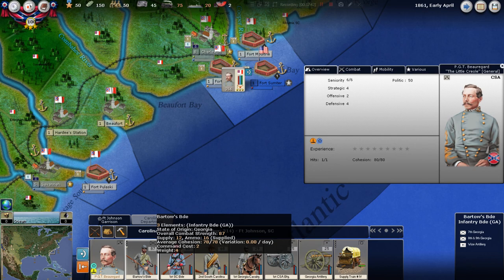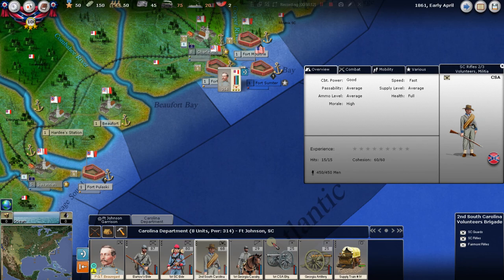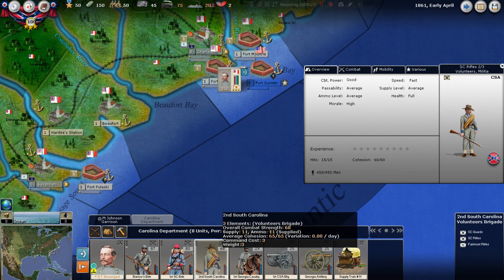Command points mean he can command that many elements. Borough's Brigade normally has four elements, but only three are lit up. First South Carolina Brigade has three — total of six. Second South Carolina has three more, and then artillery, bringing us to 12 elements total. Supply trains do not count as commanded elements — there are four supply wagons in the train carrying 20 supply and 20 ammo each — so they don't take command points.